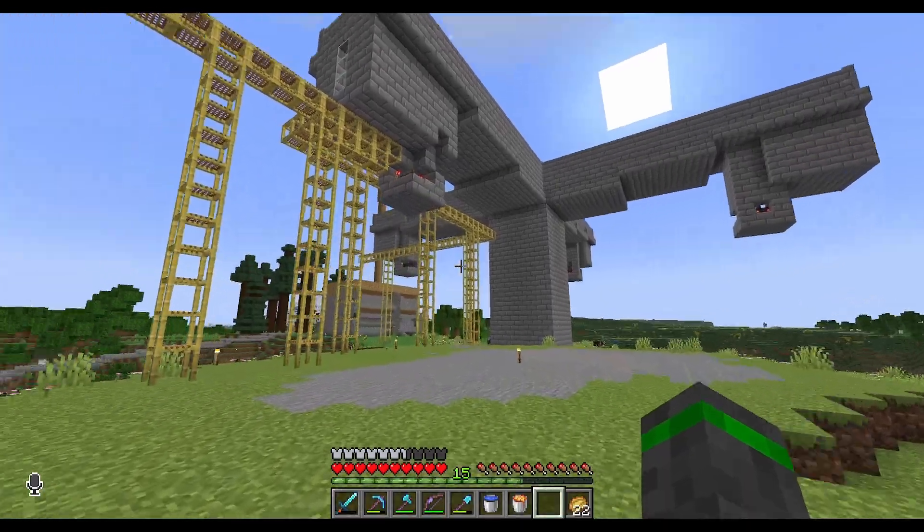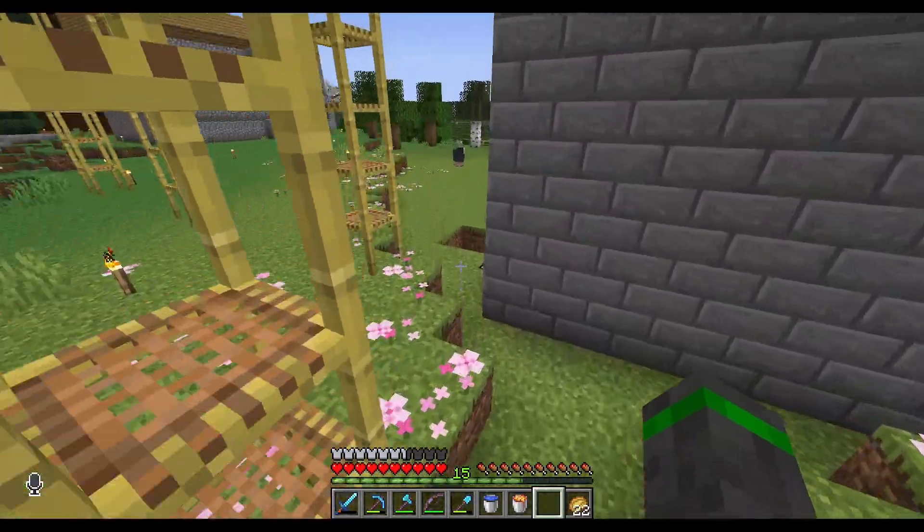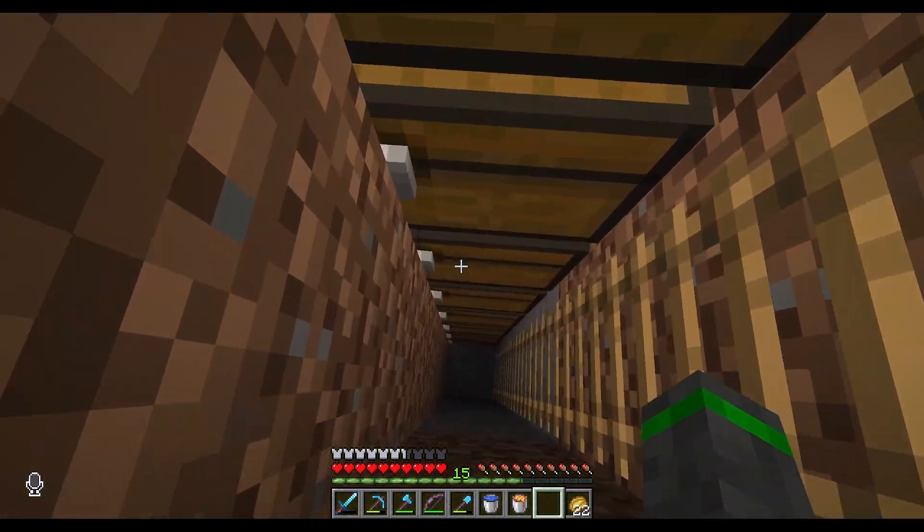I'll probably put one up in the middle, because I'm going to make this look like a satellite dish. That's a problem, so I have to go in, kill the witches, and deal with that. I have not had that problem before with this design, so that is odd. But easy fix - just with some lightning rods that I don't think I've ever actually crafted before.